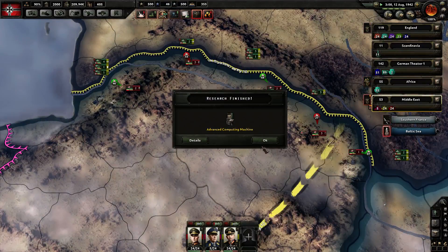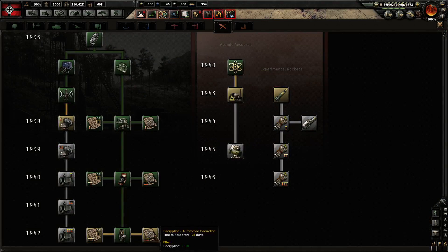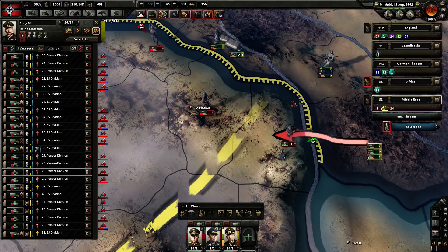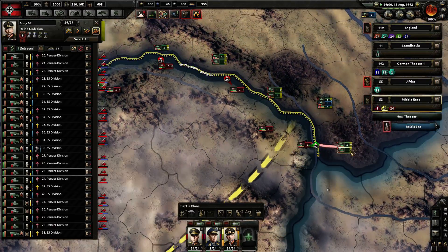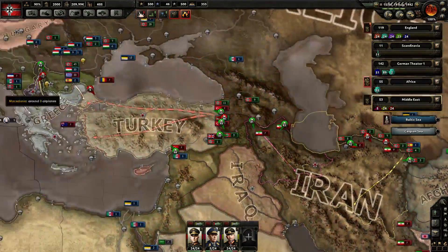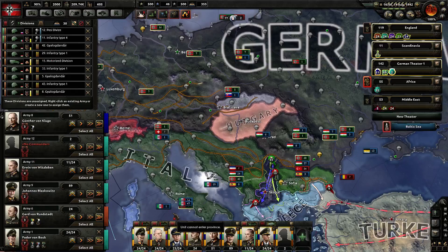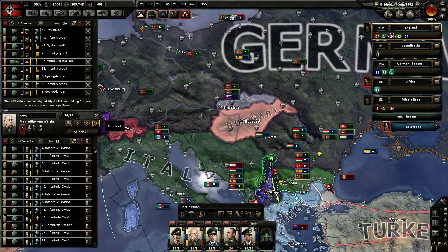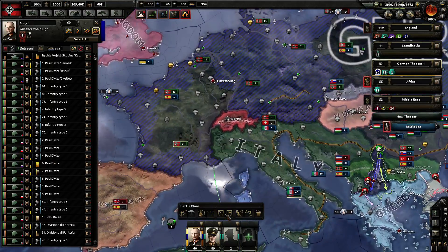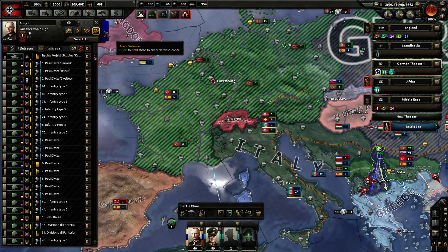They're not doing too well in the mountains, of course. Advanced computing machine - let's get some more decryption and get that advantage. I guess as soon as these guys start making the lines smaller we can see some better results. 32 divisions - those things are going to be down here I think. I'm just going to have you all join this, go out and defend. I think I'm just going to defend all of this because they're still going to help out repressing the rebels.